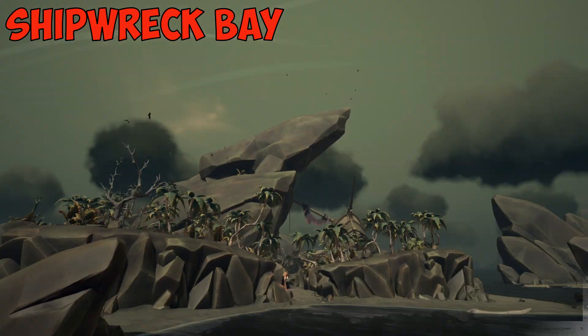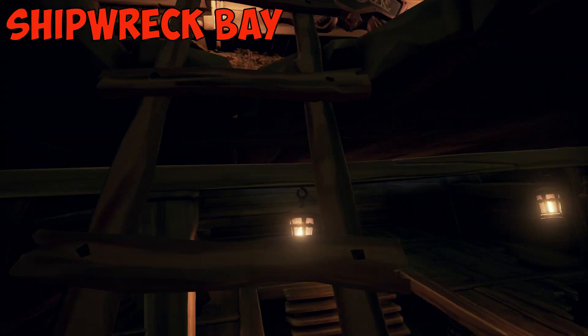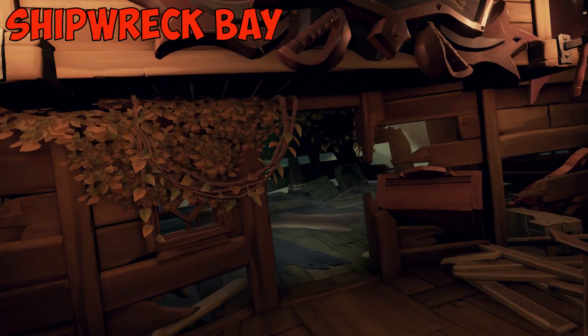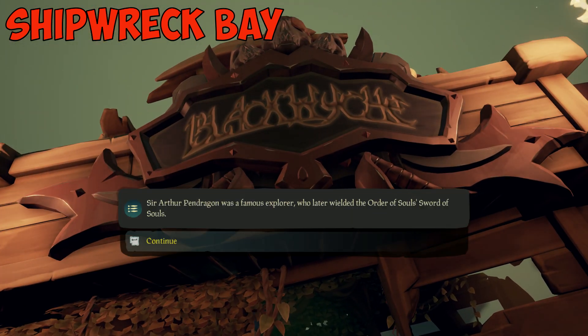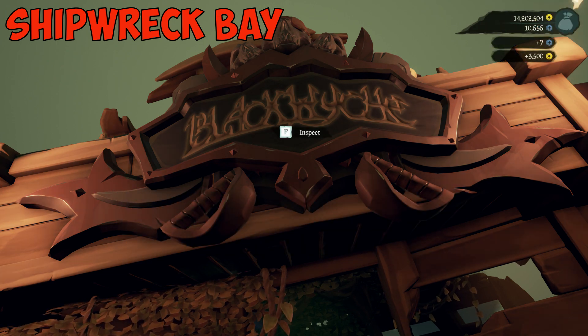You have to visit Shipwreck Bay and need to interact with Black Witch — the name of the shipwreck you can find on the island. All you need to do is press inspect at the name of the shipwreck. That way, this task is unlocked and you can go to the next challenge.